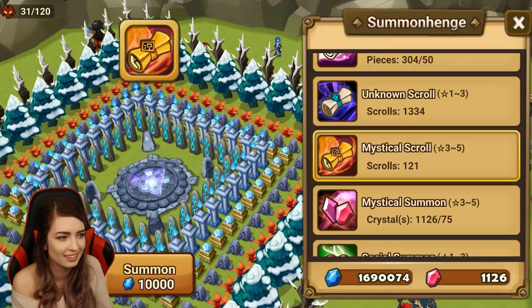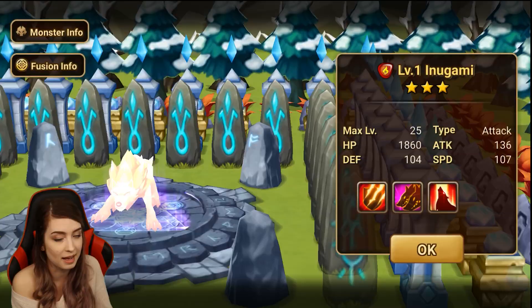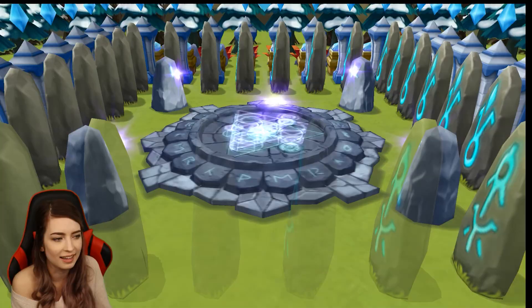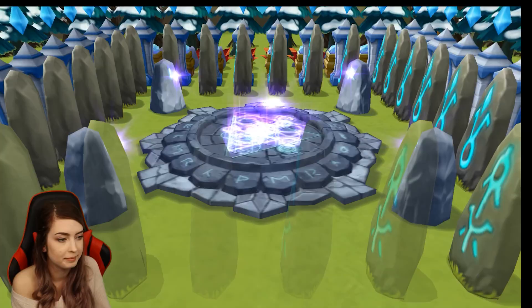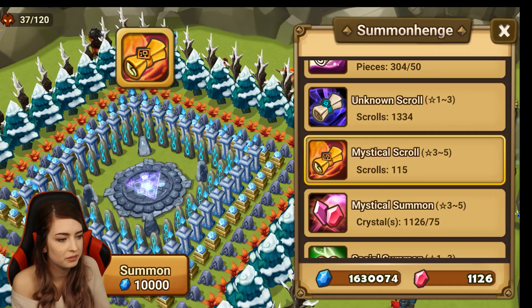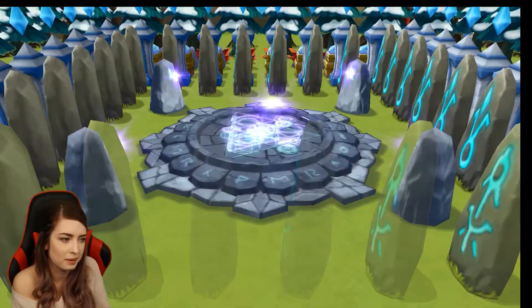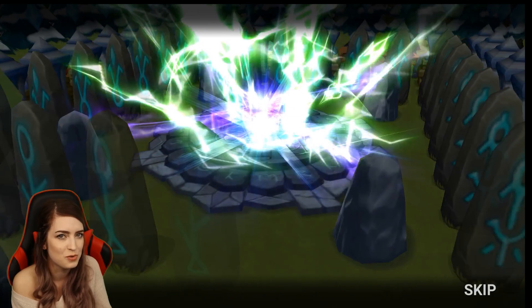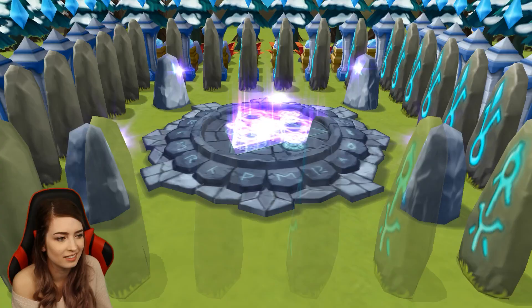You just get so used to tapping or clicking however you're summoning in a mass summon session — you've just been clicking and I skipped a lightning. I've also tried a lot of the summoning tricks and none of them ever worked for me — like the fake four-star ones where it's like 'force close the game' or 'summon x amount of unknowns first.' Never worked for me.